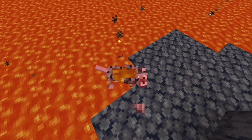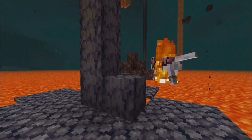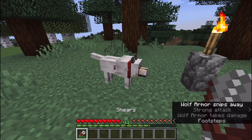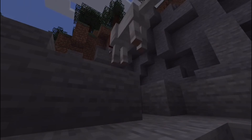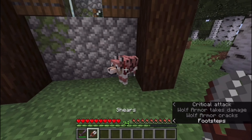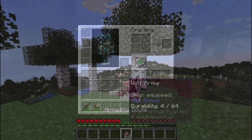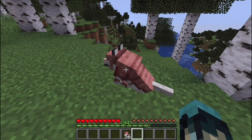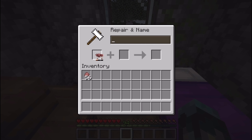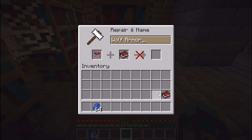When wolf armor absorbs damage, the wolf wearing it will not emit a hurt noise. Instead, the wolf armor will emit a damage or crack noise. Each time wolf armor absorbs damage, it loses one point of durability for each point of damage absorbed. If the damage of an attack exceeds the remaining durability, all damage is absorbed anyway. Wolf armor produces sound and becomes more visually damaged at 60, 44, and 20 durability points. Wolf armor has 64 durability points in total. Using an armadillo scute on a wolf wearing wolf armor heals 8 points of durability, and multiple scutes may be needed to fully repair it.